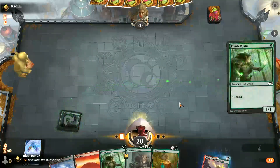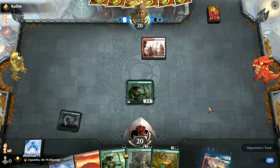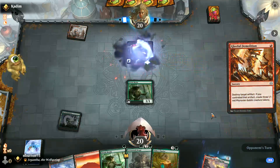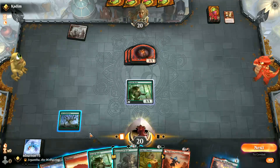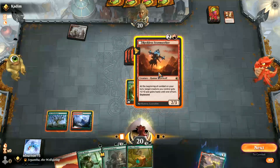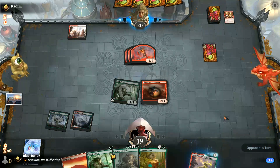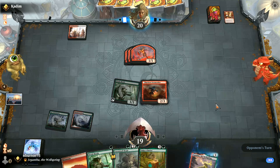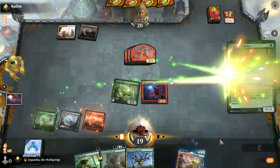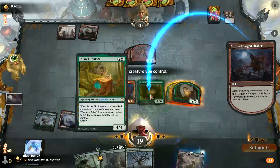We'll open with a classic Elvish Mystic. Our opponent is playing the Convoke deck — this should be quite interesting. We could Stormseeker here and start working towards playing the Chariot. I quite like that — it also provides a decent blocker for a turn. That's worked out very nicely. Let's power up the Chariot.